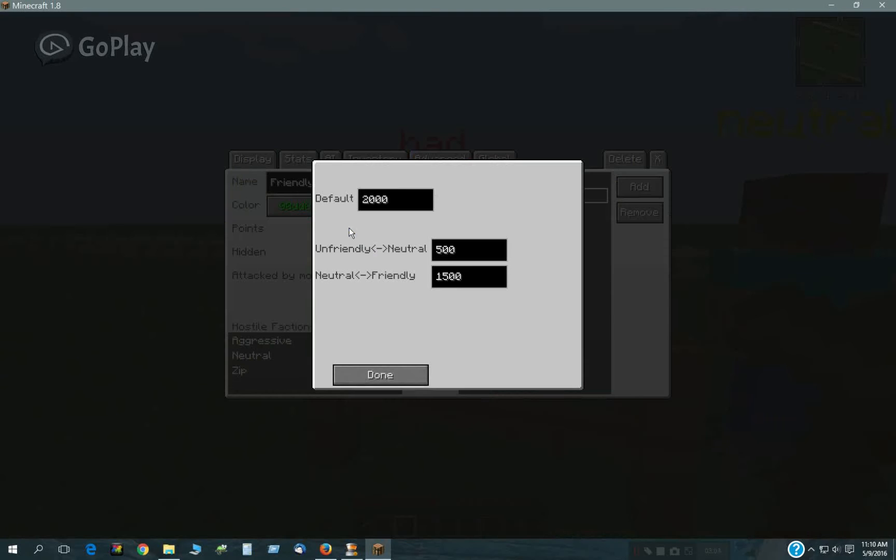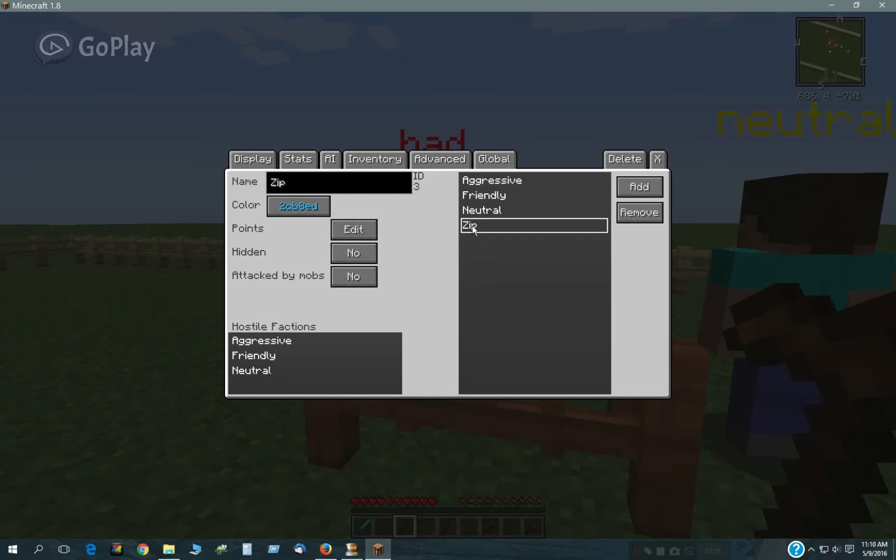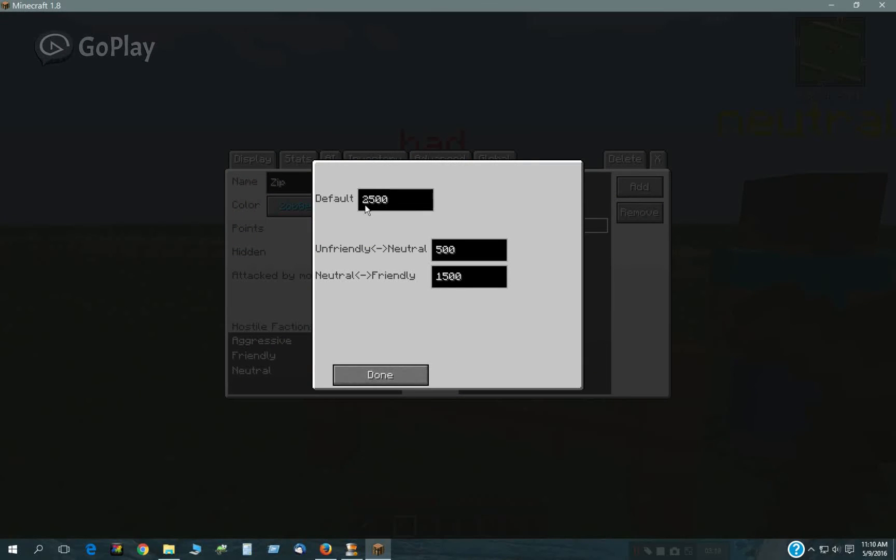The Friendly faction is at 2000 points, and then Neutral has 1000 points, which is in between 500 and 1500. And this new one I created defaults to 2500, so he's in the friendly range.